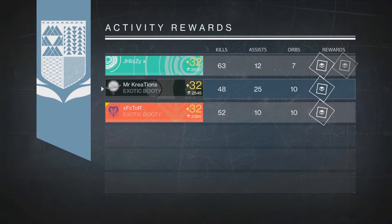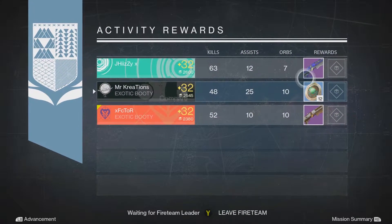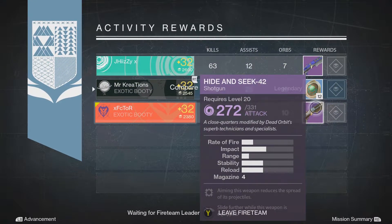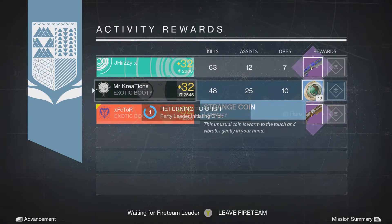On my titan, the game ends up giving me 12 strange coins. I was kind of salty about that, but then I thought — I only have 69 strange coins. I have all the weeklies to do this week, but still I kind of want something better out of the nightfall — at least exotics or some legendaries.